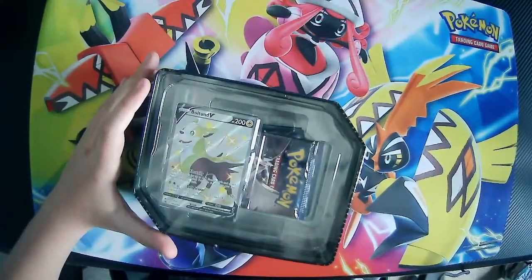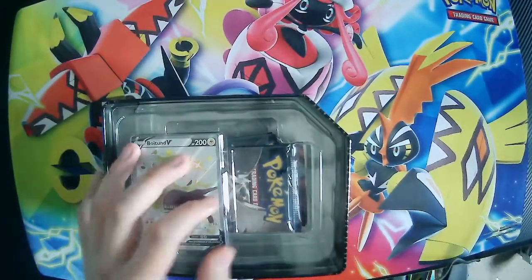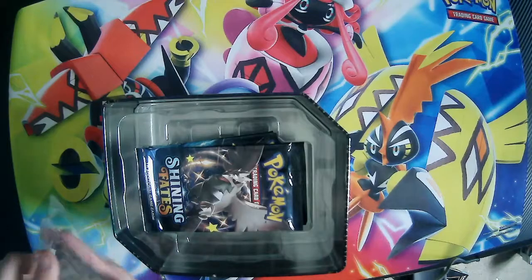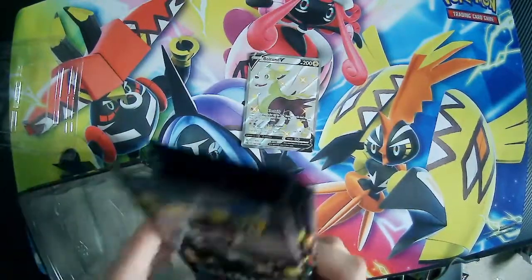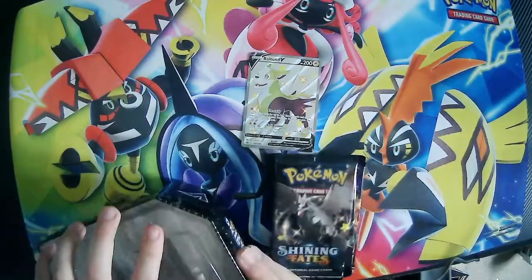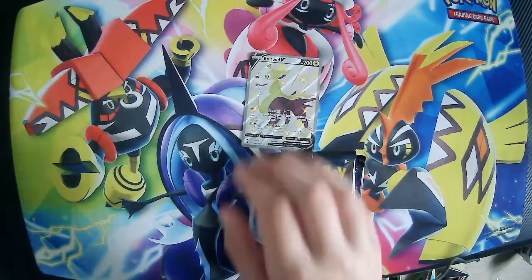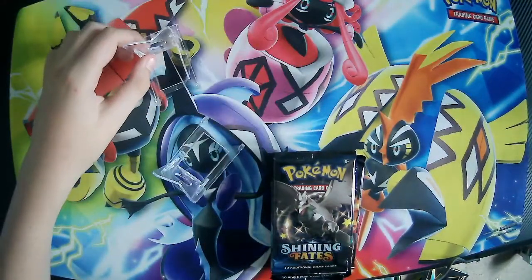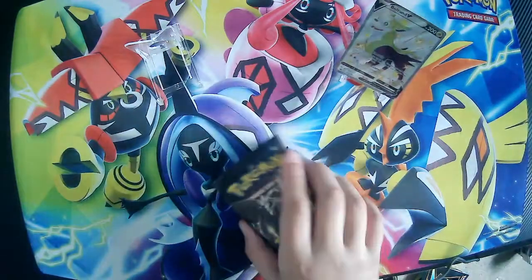We've got our sleeves to the side. Let's open it. Bolt Hound V — sleeve that up. Four packs. Get the lid back on this, this will be used as a storage container. So we're going to sleeve up the Bolt Hound V. If you watch the channel you'll know what these little things are that we like to put cards on. If we think a card is better than the other, then we change it.